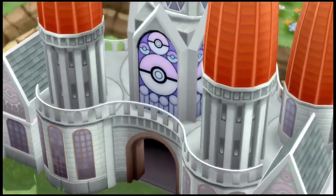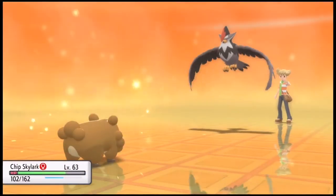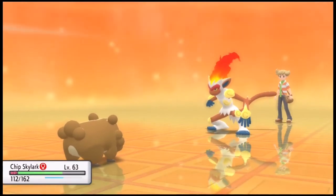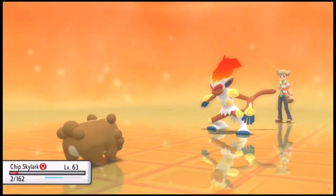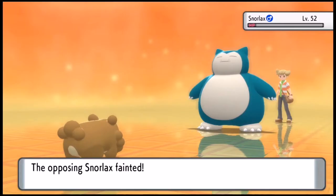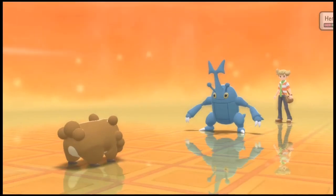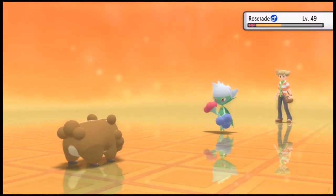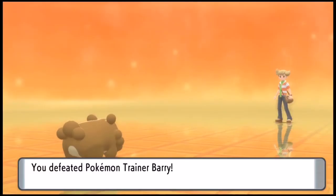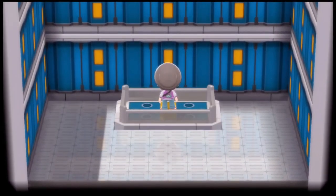We make our way through Victory Road to the Elite 4. Before we can go in, Barry wants to battle one more time. Staraptor U-turns, Barry sends out Infernape. We start our Double Teams but get hit with Close Combat, leaving only 2 HP. We take Infernape out with Dig next turn. Snorlax goes down to two Iron Tails but puts us to sleep. Weavile goes down to one Dig. Heracross goes down to one Iron Tail. Roserade goes down to one Iron Tail. Staraptor comes back in and takes two Iron Tails because of Intimidate. We beat Barry for the final time.